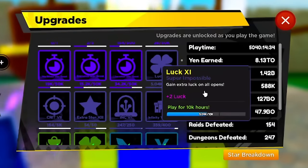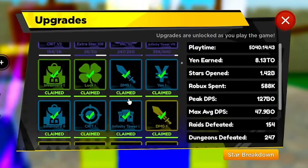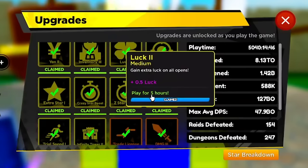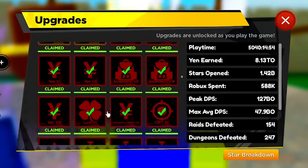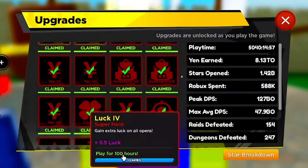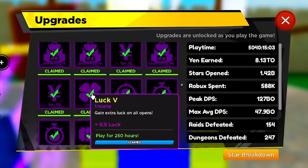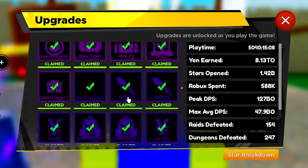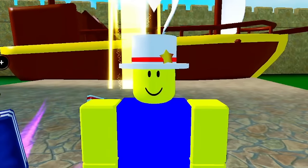The 10,000-hour upgrade gives you two extra luck, but only a couple players have that. You get 0.5 luck for playing 30 minutes, another 0.5 for five hours, and 0.5 for 25 hours. Keep stacking these — 100 hours gives 0.5 luck, 250 hours gives another 0.5. If you're going for a heavenly you should have at least a few hundred hours anyway.